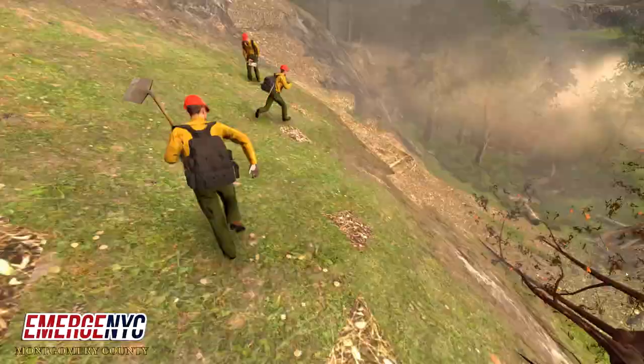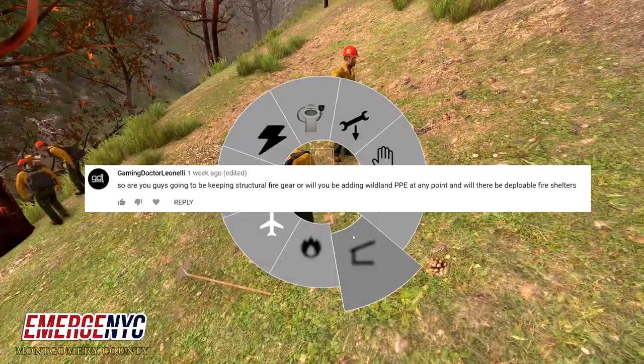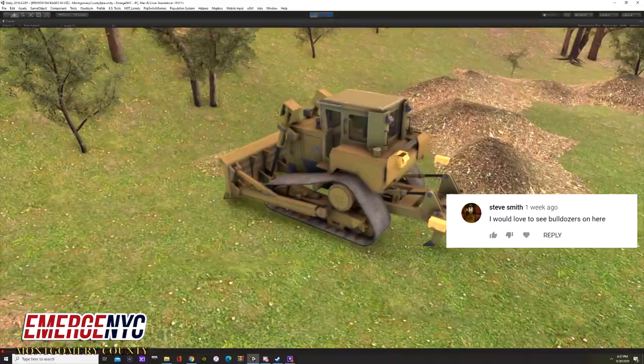This all needs to happen in like 60 seconds — I'll say 'prepare to deploy,' then you drop all your tools, you come down, and then you deploy your shelter. The fire shelters protect you in case you're overrun by a fire; it's pretty much a last resort.